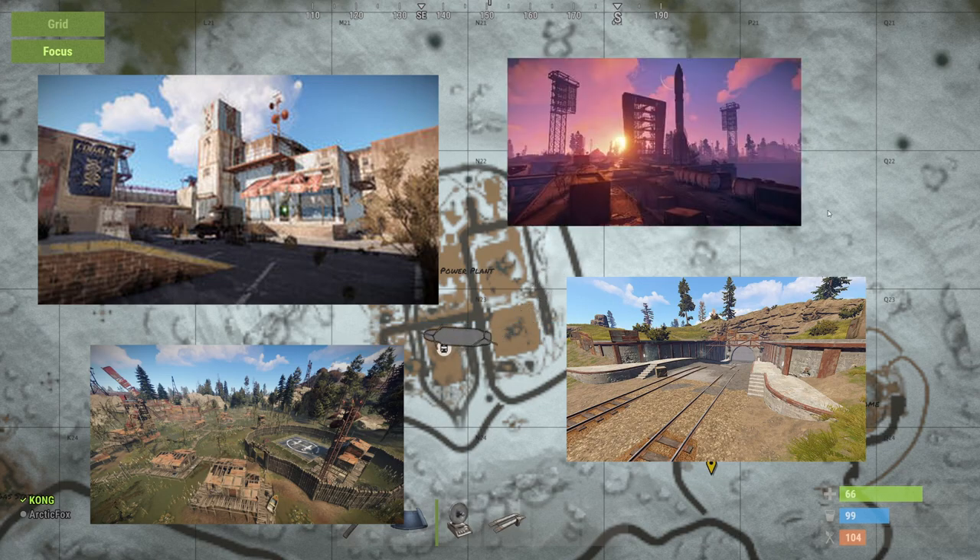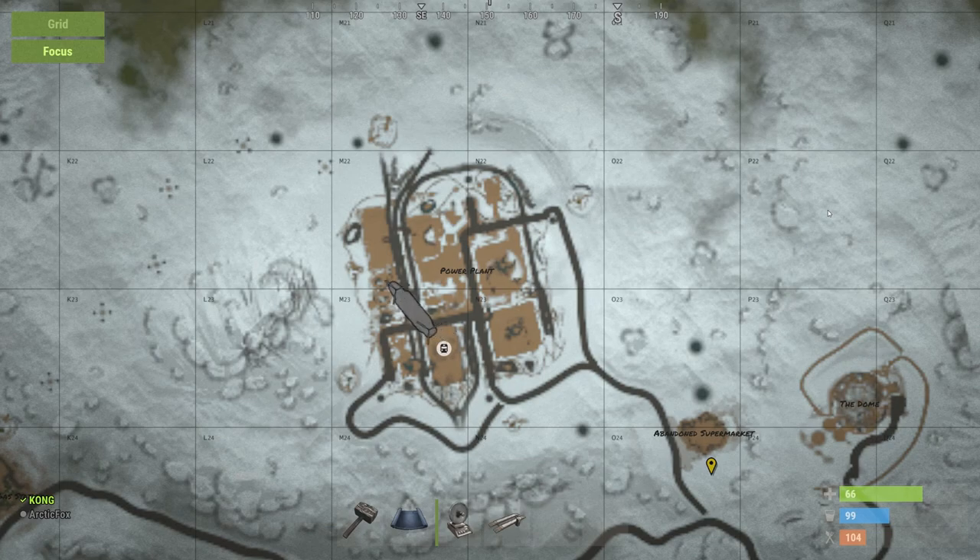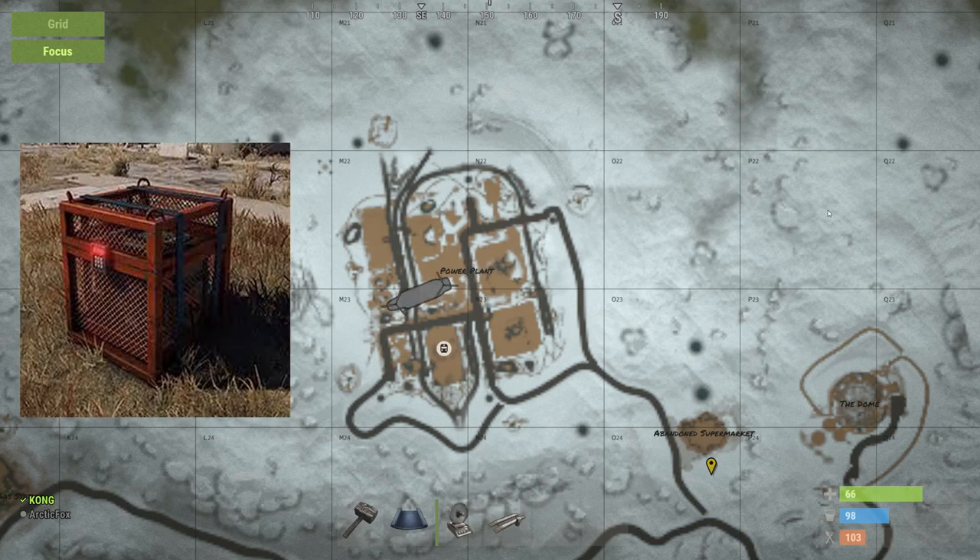Every few hours, a military transport helicopter — which you know as the Chinook helicopter — spawns over the sea. This helicopter can shoot but is not aggressive. The Chinook flies from monument to monument until it finds one that is completely empty. It hovers over the monument and checks for players. If a player is there, the Chinook will disappear and fly to the next monument. If the monument is free of players, the Chinook will drop a locked crate and disappear again over the sea.